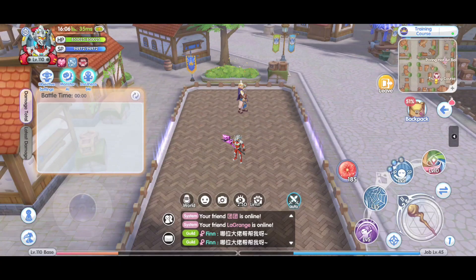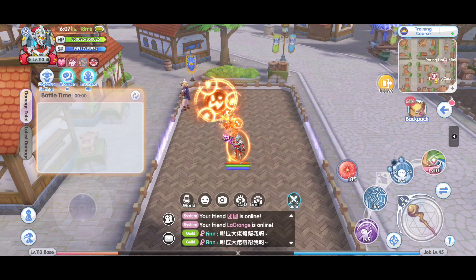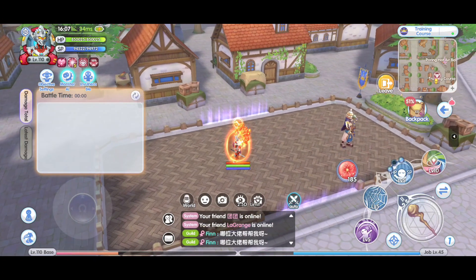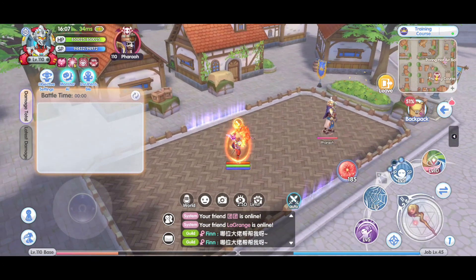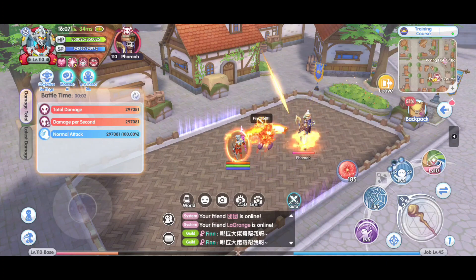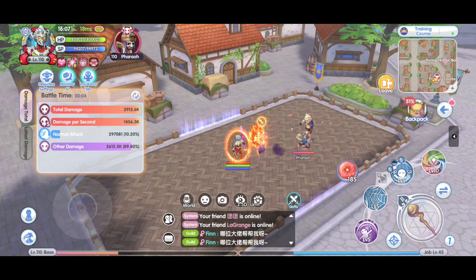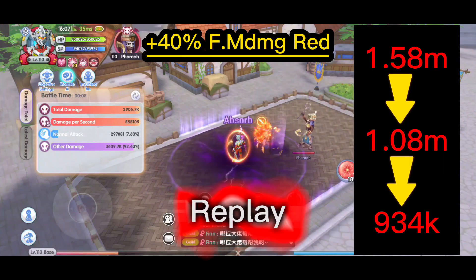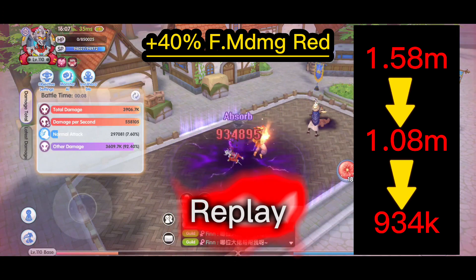And now for Furo, the last and final test. I would think I would still be taken away in 1 hit from the skill. Let's see how much more damage has been reduced with 40% damage reduction. Spirits up, give it a poke, wait for the skill to summon. This time the damage received has gone down even further to 934,000.